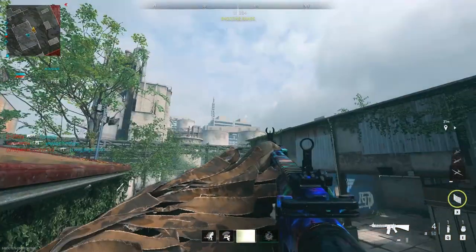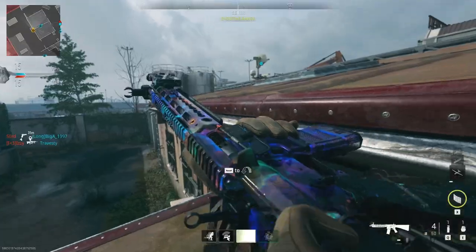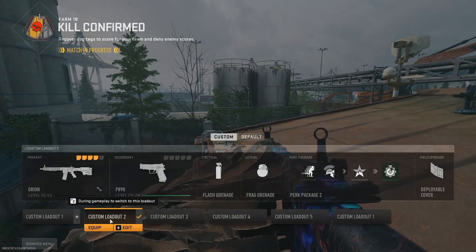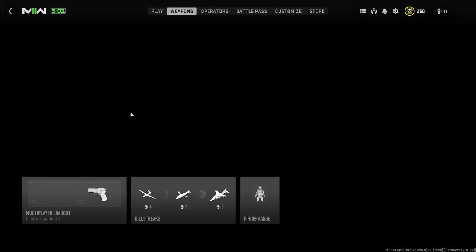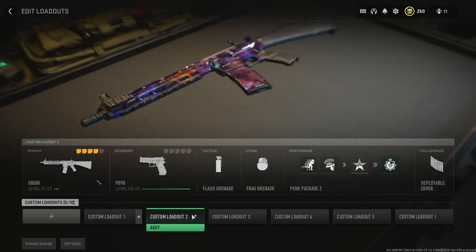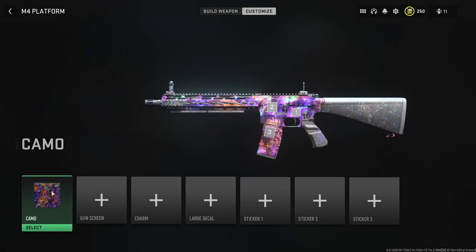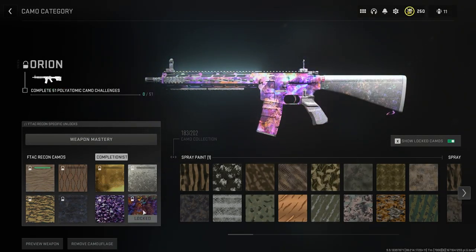There is a camo glitch you can do right now to have Orion unlocked in public games. As you can see, I'm in a public game right now against other people and my gun is only level 13 and I have it unlocked as mastery camo. If I go into the mid menu of the weapons and go to the camo — the Orion Cinder, the F-Tech Recon — you will actually see that I have none of the camos unlocked, but I have the mastery camo unlocked.